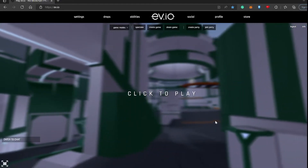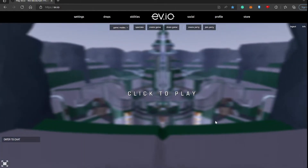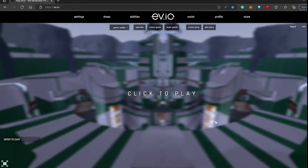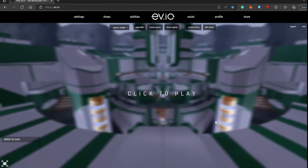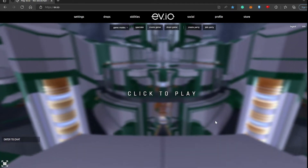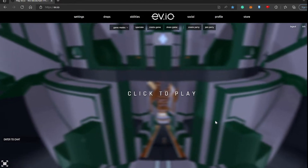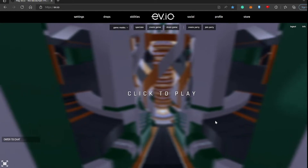Welcome to another video. We're still playing eve.io. For those who don't know, eve.io is a browser-based first-person shooter game built on Solana — it's a free-to-play NFT game. Just go to your browser and type ev.io to start playing. Last video we used only the pistol; this time we'll make things even harder by using only the laser rifle.